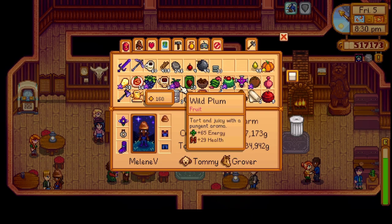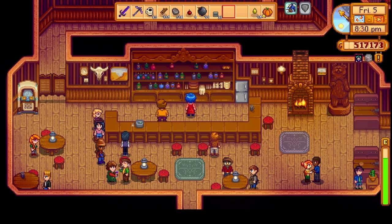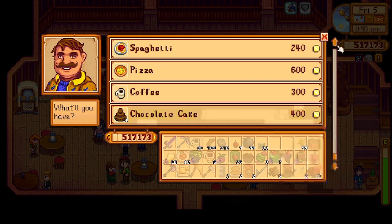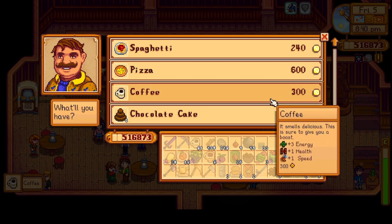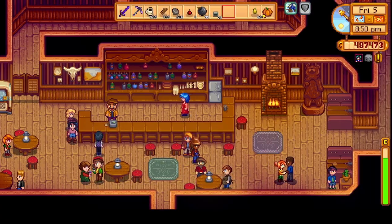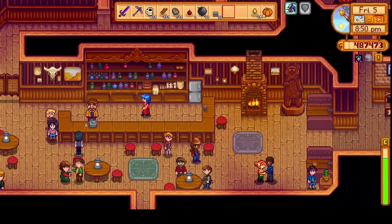Do we have anything else we can give Kent? Maybe a wild plum — actually, maybe not. Let's see what else we can purchase from Gus. I do need the coffee — let's buy a bunch of coffee. This is so costly. Let's buy like 99. I don't even remember how much we still need. Is there anybody else here we need to say hello to? We're pretty much maxed with all the people here right now, except for Abigail.